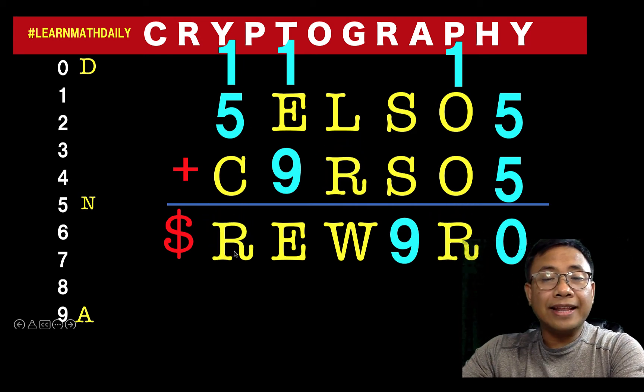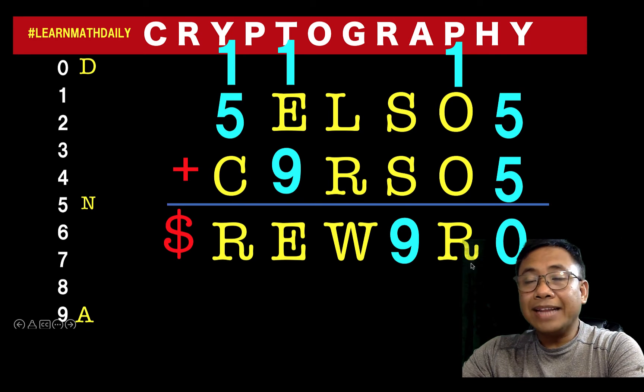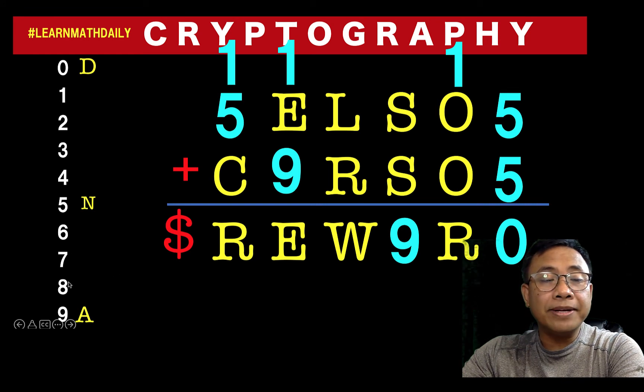Now let's look at the letter r's. One plus five is equal to six, which means the value of r must be seven or more. It could not be six because letter c cannot be zero. So our choices are seven or eight — nine can no longer be an option because nine is already assigned to a. But looking at this column: letter o plus letter o plus one equals r. If you add a number to itself, the result is always even, and adding one to an even number means r must be odd. Since our options are seven and eight, r must be seven.